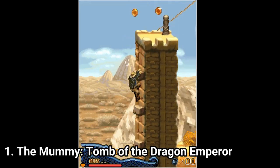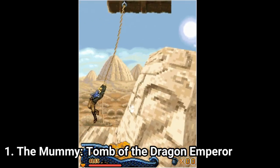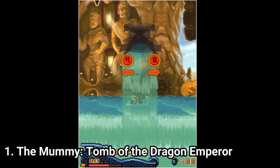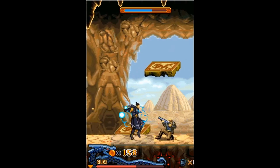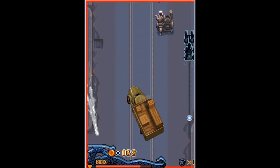The Mami Tomb of the Dragon Emperor is a very well made Java game. It's an action-adventure where you have to climb, swim, shoot and parkour your way through the levels. Just like in the Prince of Persia games for Java, here too you have the same game formula: you platform, then you have combat sections and boss battles, you also get vehicle levels and puzzles.